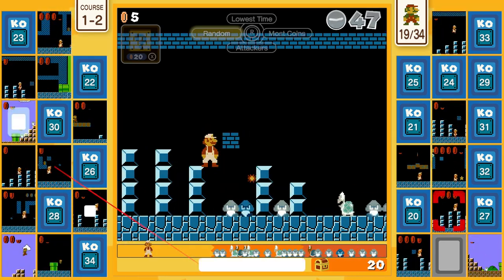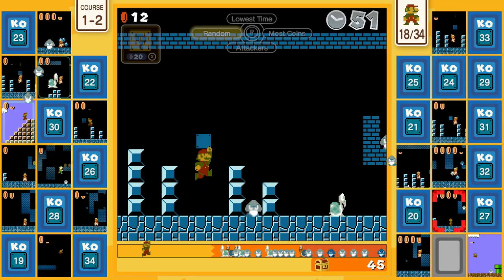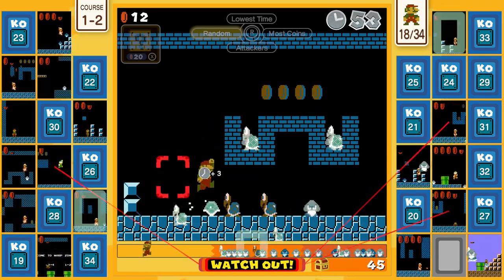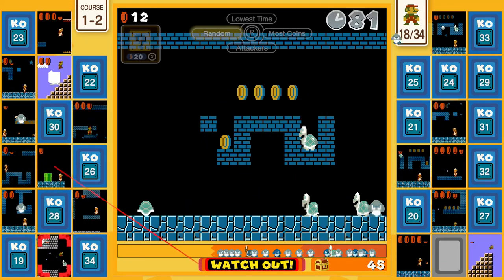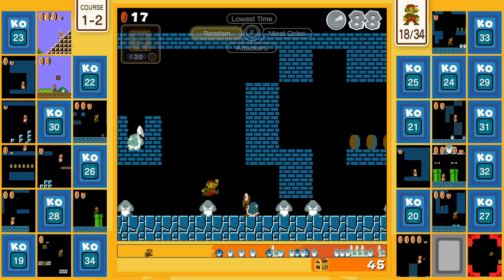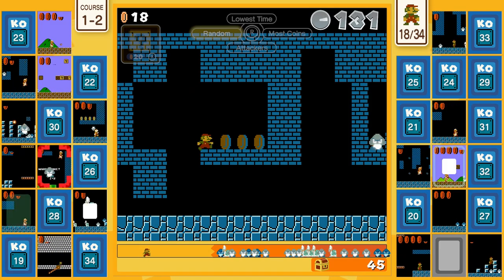Changing to Luigi essentially just changes the color from red to green, so it's pretty much the same character with the same physics. This isn't like the later Mario games where Luigi had different physics or anything like that, so there's no real technical advantage. It's more of a visual cue and a nice throwback to old-school Mario, and I like when Nintendo does things like this.